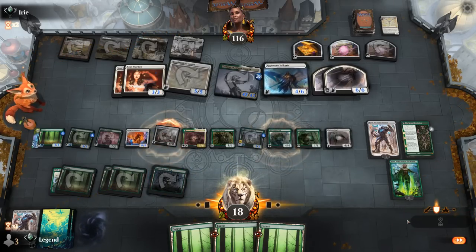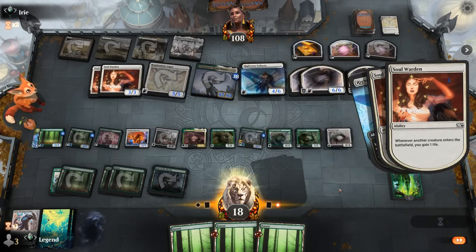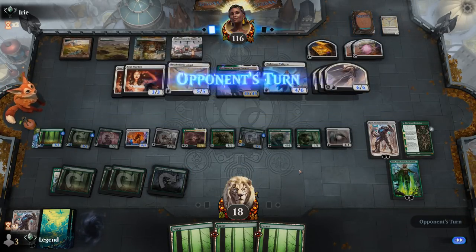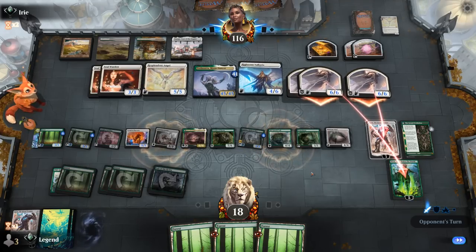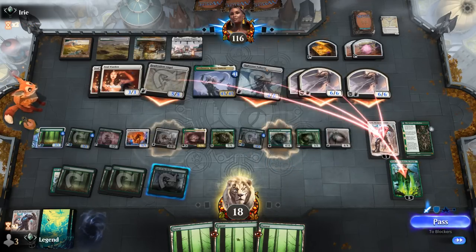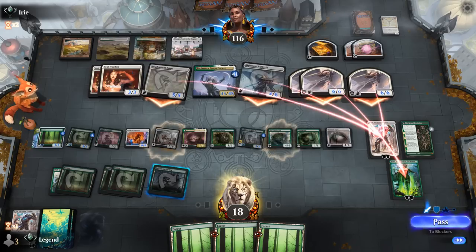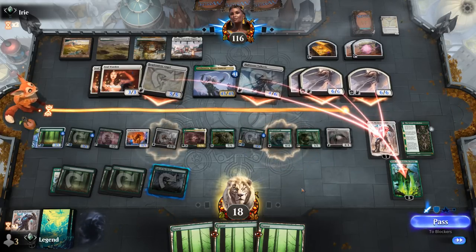Next turn I could ultimate Nissa, but it's still going to be a while before we can threaten lethal since our opponent has such a high life total. We did mill a bunch of cards. Opponent is going to pressure Nissa, and more creatures are going after Karn. I don't think we can realistically save Karn, but we can ultimate Nissa. There are two angels going after Nissa, so I can double block and trade and then hope to keep Portal around.